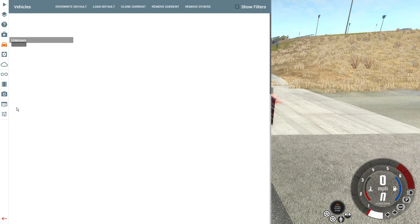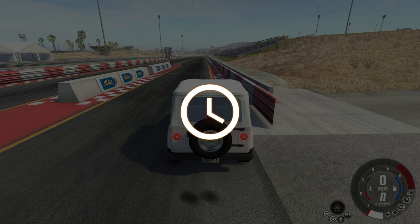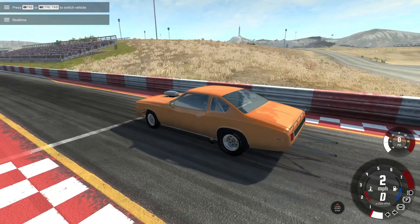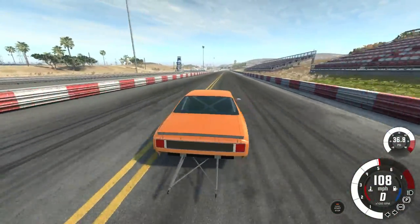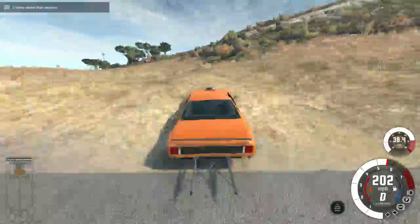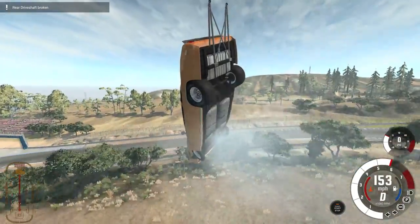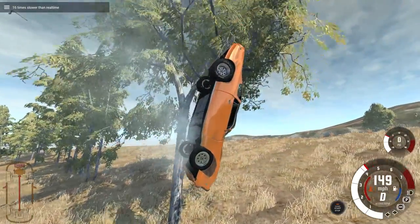On to the next thing. For a drag strip, might as well use a drag car, right? Let's go to the Moonhawk and get the drag edition of the Moonhawk. Let's see how fast this thing can go — 150, 170, 180, 190, 200. Two hundred miles per hour for the Moonhawk. That was our first drag car. One hundred times slow-mo, sixteen times slow-mo.